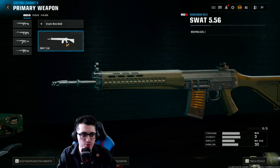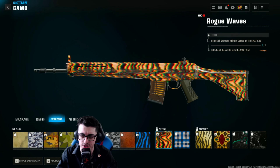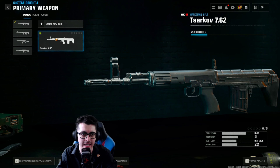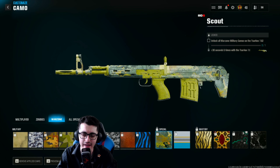For marksman rifles: the SWAT, which was viable during the beta, requires five point-blank kills and then five kills shortly after sliding. The 762 marksman rifle's first challenge is to get two kills within 30 seconds five different times, and then 10 kills while prone while using that rifle.